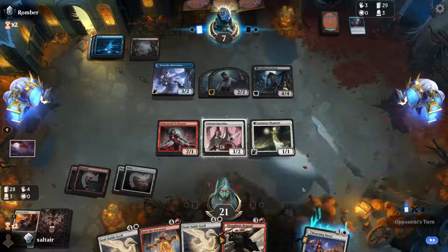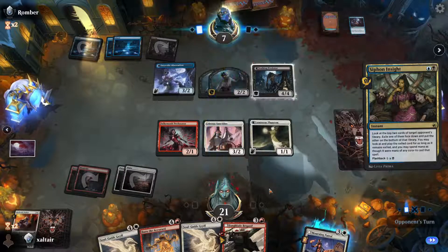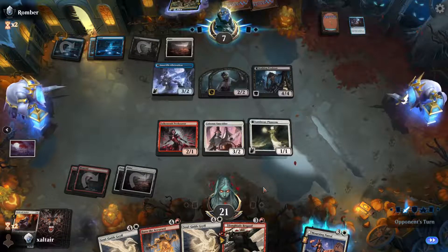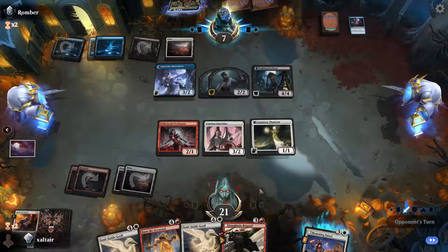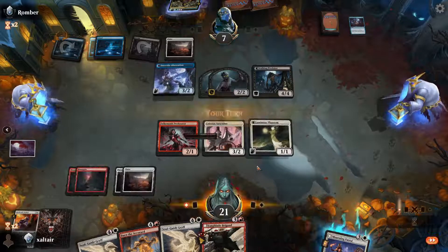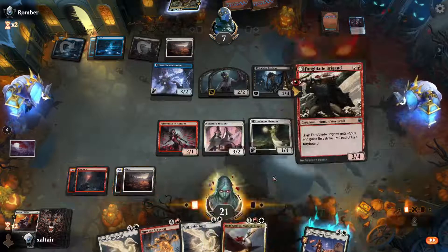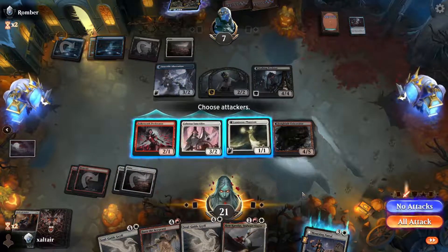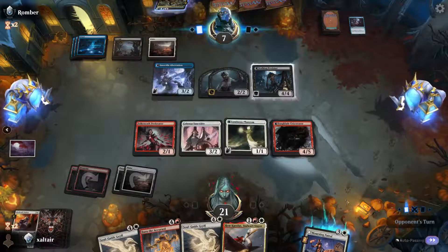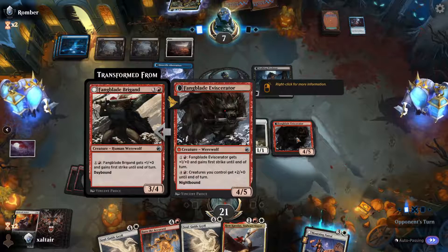Now what? And they have a rare — of course they have a rare. Did they get a land? Yes, they got our fifth land. Of course. How do we know? We have become prophets, ladies and gentlemen. Okay let's go for the second counter — they don't have a second counter. Pass the turn. We still need a fifth land but we got this bad boy back out.